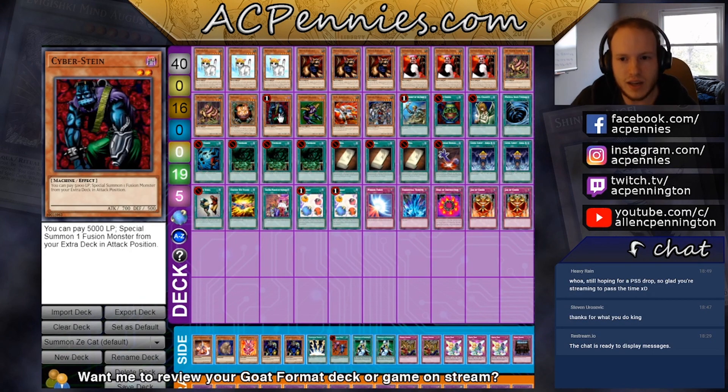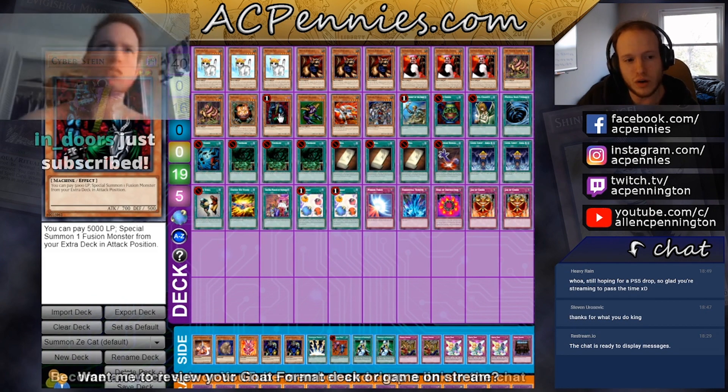Cyberstein — I've seen some Rescue Cat decks play this as a one-of before. I want to try it because I kind of just want to see what works.